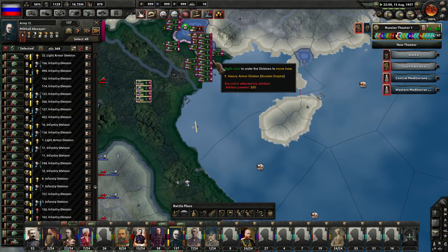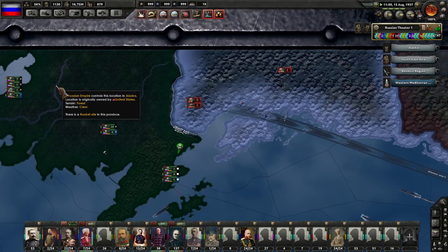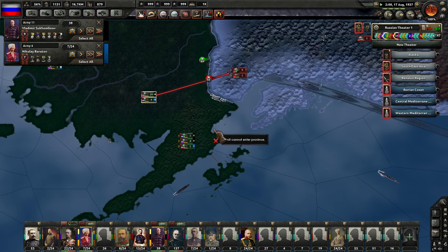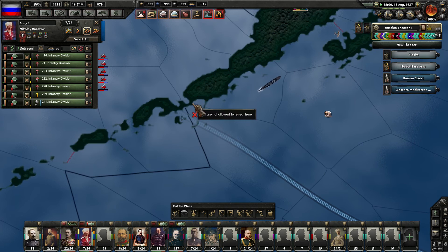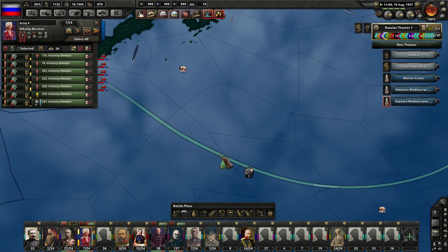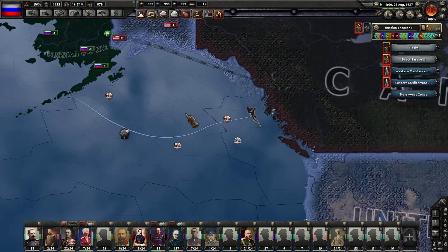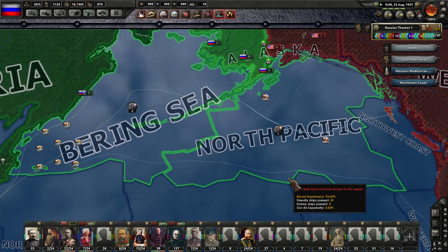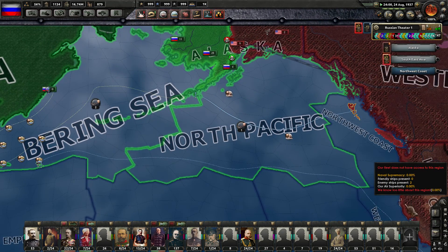Let's try to assign these guys down here - 36 divisions. Vietnam is about to be ours. Back to Alaska now - things are pretty much the same, still unable to move. Convoys being wrecked through here - sinking a bunch of battlecruisers and such up here in the north Pacific. We do still hold superiority here in these areas, so that's good news. We do need to get the northwest coast back under our control.